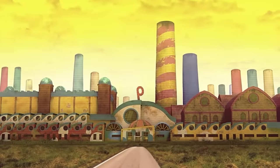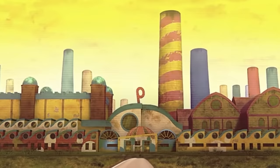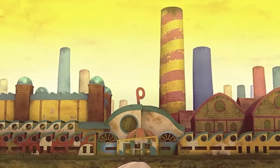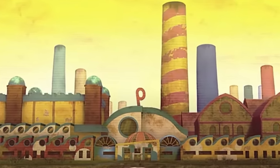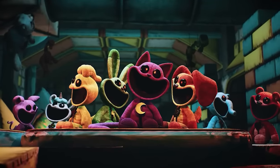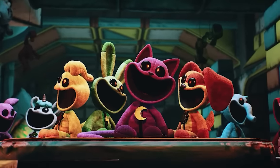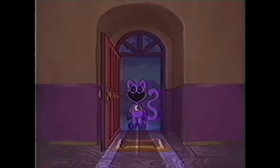Throughout the years, Playtime Co has created many wonderful toys for children of all ages. The company has seen great success with their multiple toy lines, but one toy line that proved to be the most successful was none other than the Smiling Critters. And the most popular character out of the bunch was Catnap. But as popular as he was, this sleepy little cat caused the company a great deal of problems. Due to a defect in his sleepy lavender scent, he was eventually recalled.